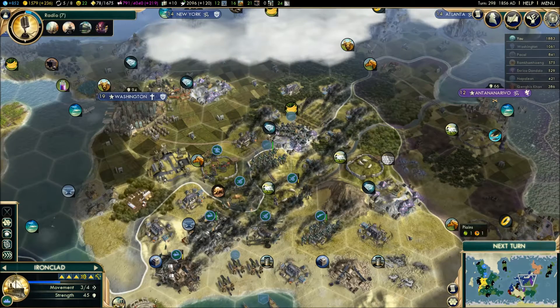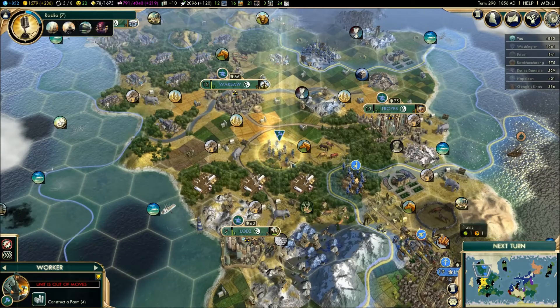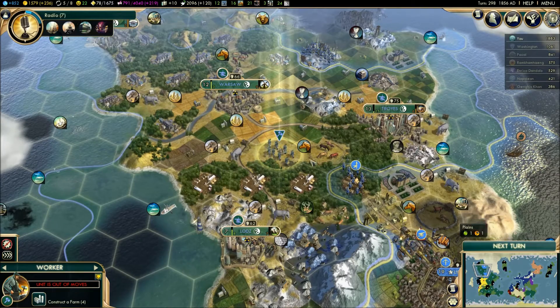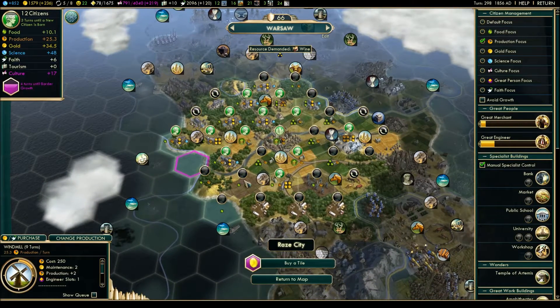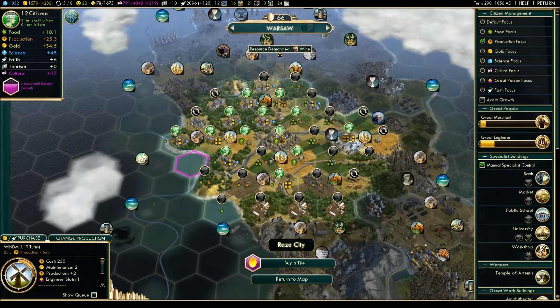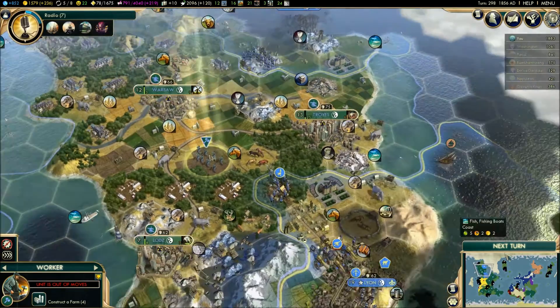Okay, so that's the end of this turn. Next turn - unit needs orders. You've made it there - good. I'm going to go for a farm actually - it just seems like I need more farms up here. Warsaw's got a lot of farms. Oh, there's another terrain here to fix up. I'll probably do a farm here as well - it's always good to put a farm next to a river just to get the extra food. Anyways - okay, next turn.